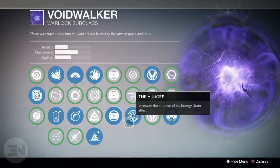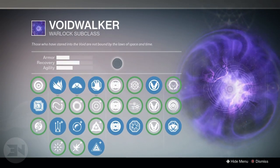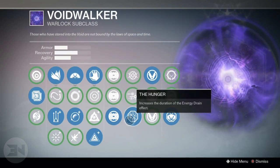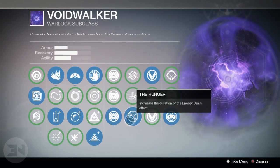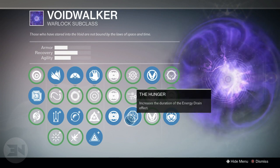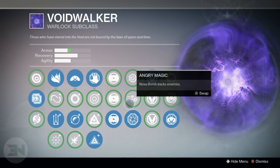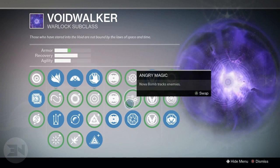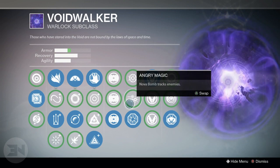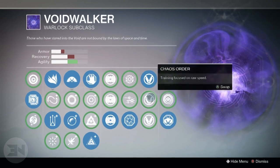I always switch up what my armor recovery and agility are, but this is what I currently have set up. For the effect here, I use Hunger, which increases the duration of the energy drain effect. As many are using this for PvE in the Challenge of the Elders grenade challenge, other than that I probably would use Angry Magic for tracking enemies with your Nova Bomb, meaning those three projectiles that split up have more chance of hitting someone.